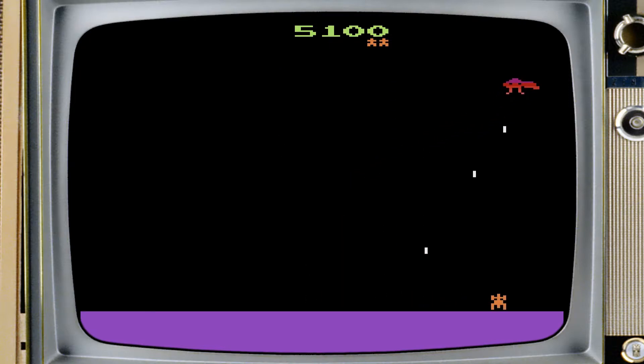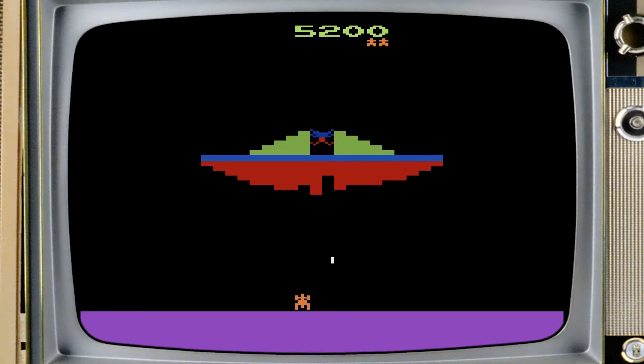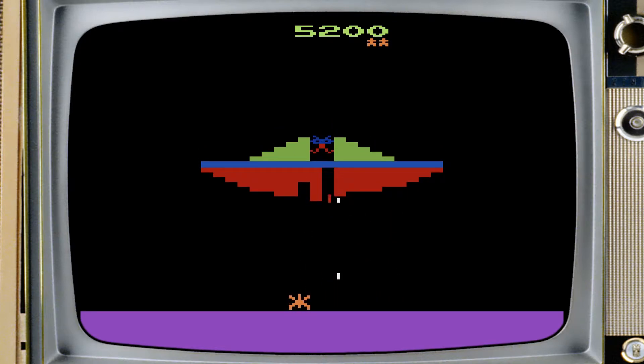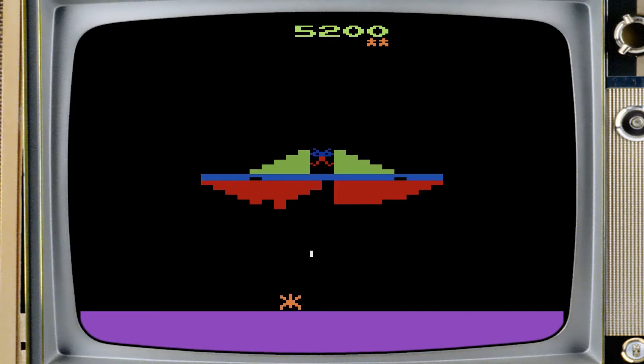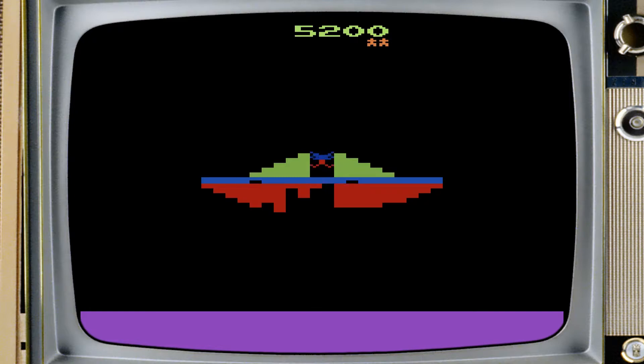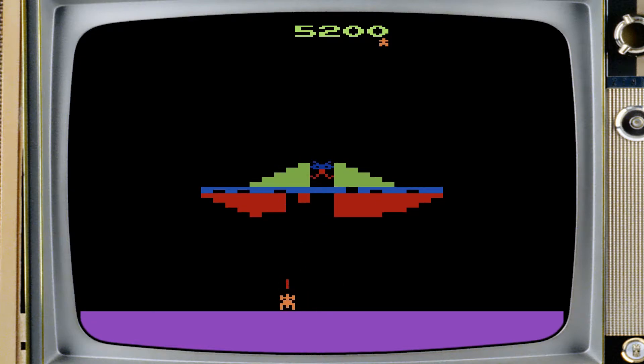After a few waves, you get introduced to the mothership. If you've played Yars' Revenge, then you'll be all too familiar with how to defeat this enemy. First, you have to drill through the bottom layer of the ship, and then chip away at the rotating shield in order to get a clean shot at the pilot. Clearing that boss takes you through more of the same, only with increasing levels of difficulty. Definitely not a bad time if you like a good space shooter.